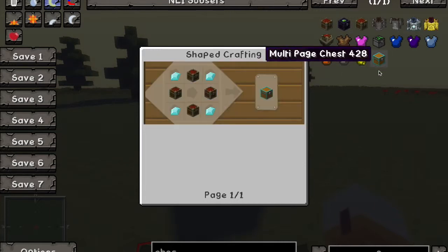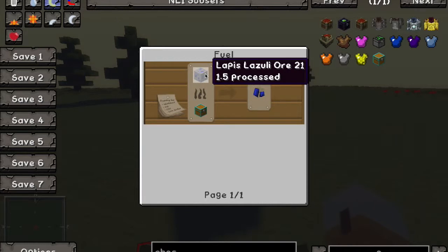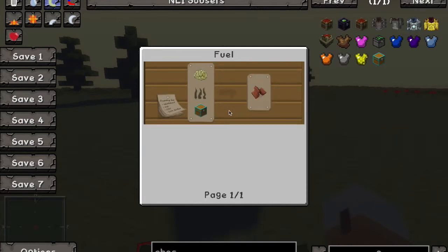You can use this chest as fuel in a furnace, which will probably last for a long time. It might not break for that cost.